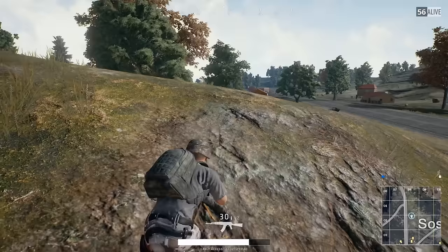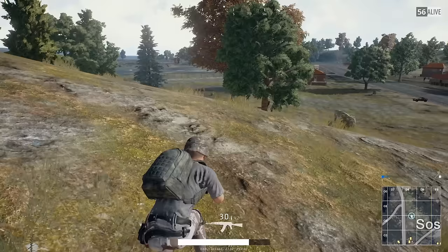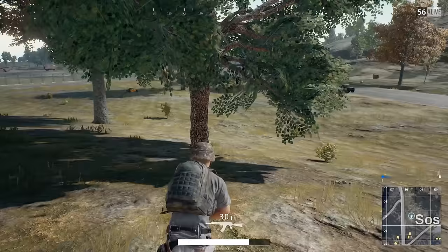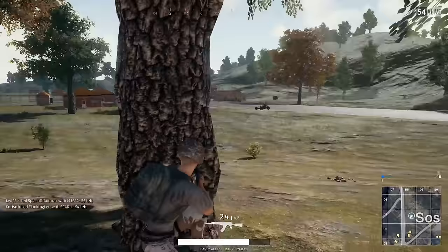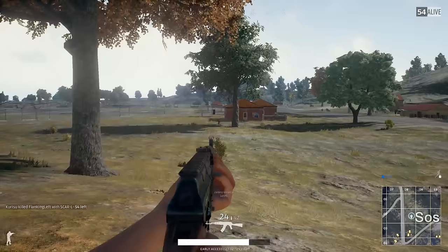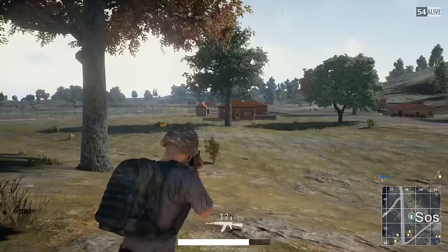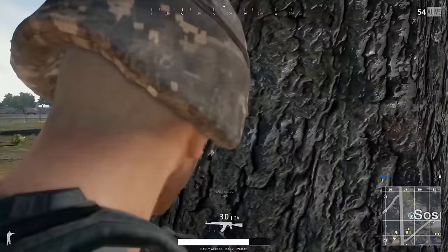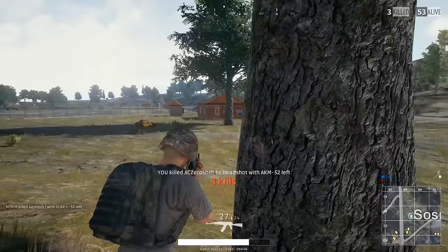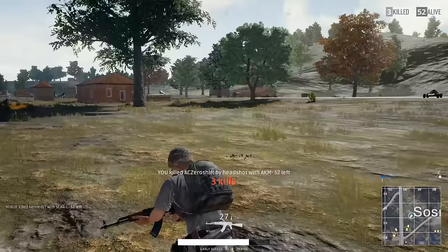Luckily a vehicle shows up way off in the background and starts heading our way, likely towards the gunfire. This is going to make the other player nervous — and on the subject of nervousness, this is a video game. I know it can be nerve-wracking, but trying to stay calm under pressure really is the key. The other player at the tree engages the guy in the car and takes him out. I use that distraction to get a better position, get closer to the player, readjust to cover, put pressure on him, and secure the kill.